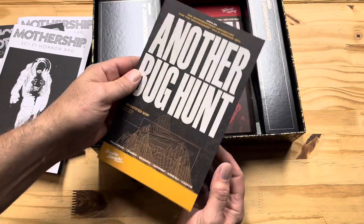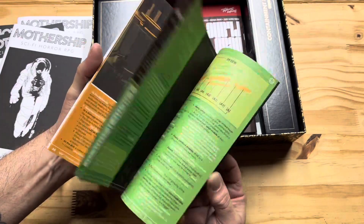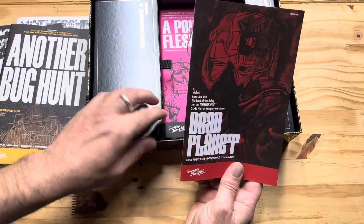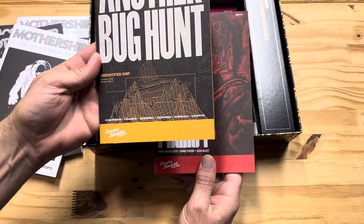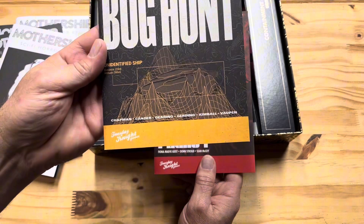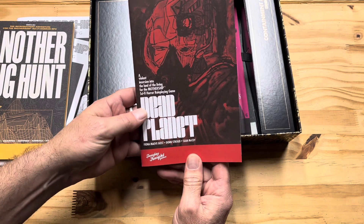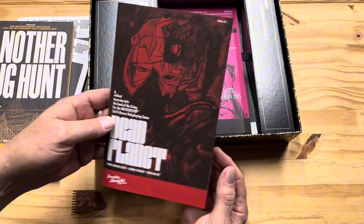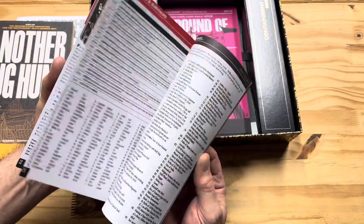Another Bug Hunt also came in the plain box set — this is just a starter adventure for Mothership; it has all the things you need. These are new with the deluxe box set: Dead Planet. Another Bug Hunt is by Chapman, Crater, Gearing, Girding, Kimball, and Voppen — Tuesday Night Games. Dead Planet is by Fiona, Maeve, Geist, Don Stroud, and Sean McCoy — 'a violent incursion into the land of the living for the Mothership sci-fi role-playing game.' That's another pretty cool adventure.